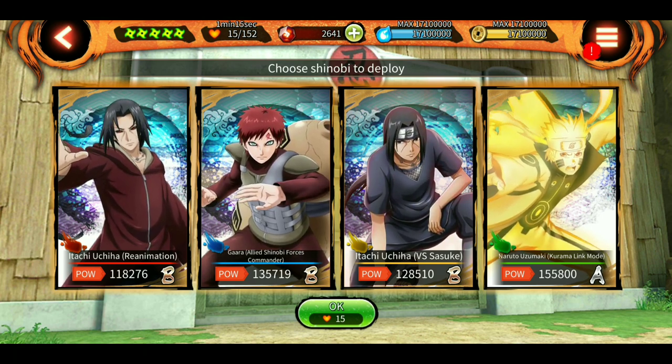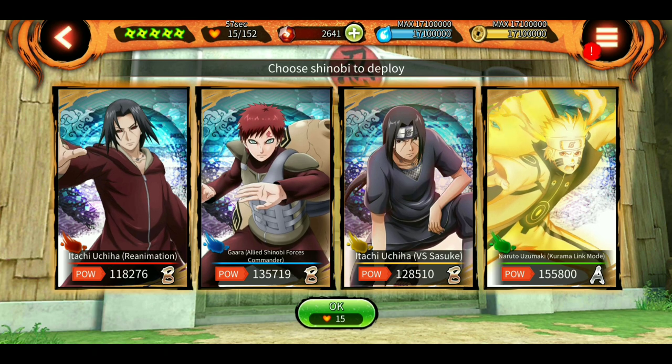So instead, what you should do is replace either Itachi version 2 or Sasuke version 2 with KLM, because KLM can heal and also gives you 2 to 3 seconds of invincibility, which negates all the effects on allies and yourself. For example, if your whole team is infected with DOT damage, he can use his invincibility to remove the DOT damage and restore HP — so he is really useful.